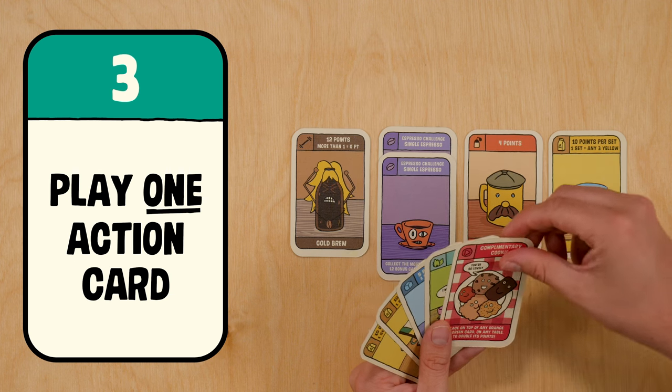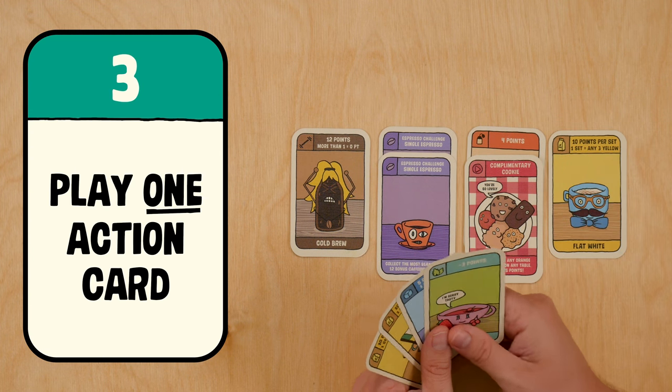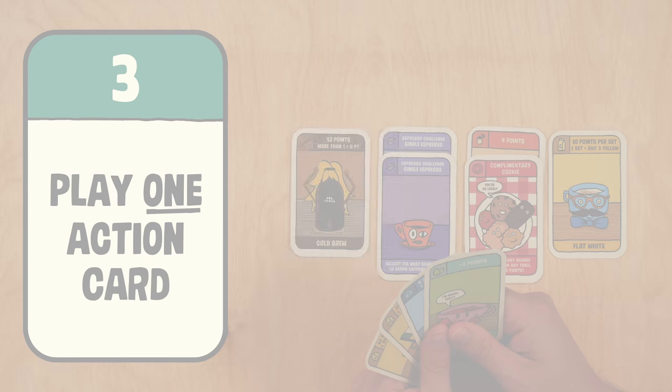Your third option is to play an action card — remember, those are the red ones. Let's pause and have a look at how those work now.